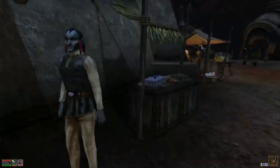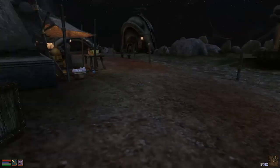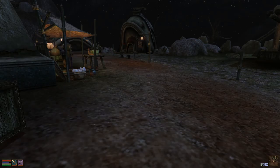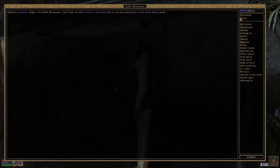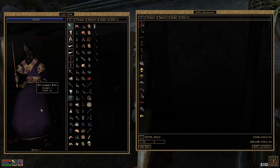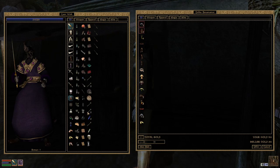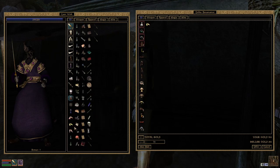We just have been starting to loot a ruin of some Daedric worshippers, and we are going to try to sell the spoils. So maybe he has something — he has 250 gold — but we don't need it. He only buys clothing.